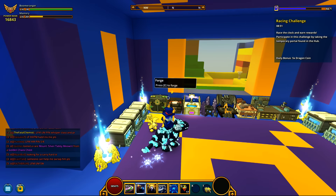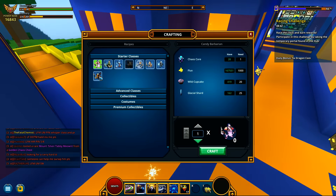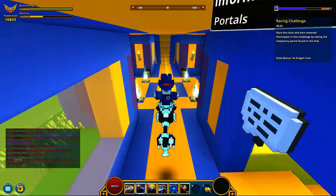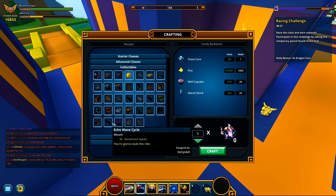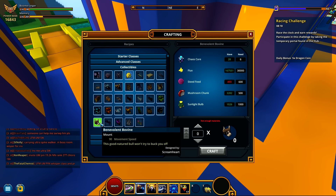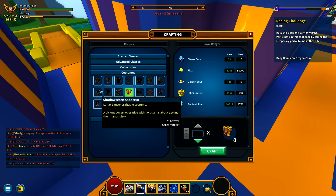Let's see how much I get for that. Chaos cores — we're at 28 now. Let's see what we can do with these. We'll save our golden chaos chest for the end. We can unlock classes, but I have a lot of class coins I haven't used yet — seven of them — because I'm lazy. So I don't need to make any classes. Let's look at collectibles — what cool thing do we want to make? There's a lot of flux and robotic salvage required. I already have that one.